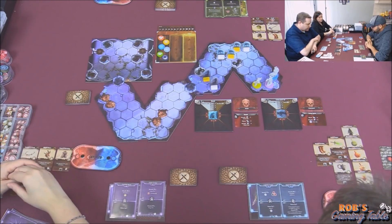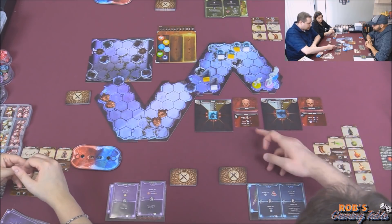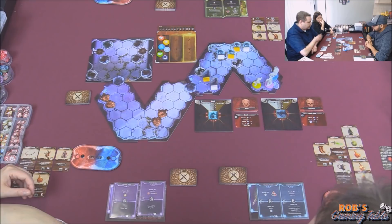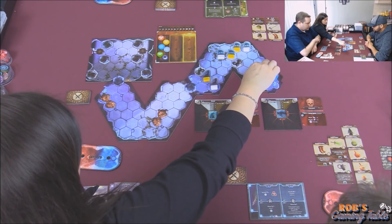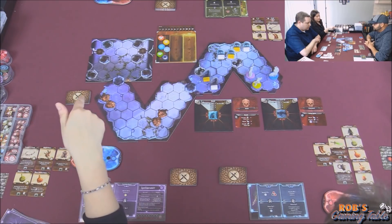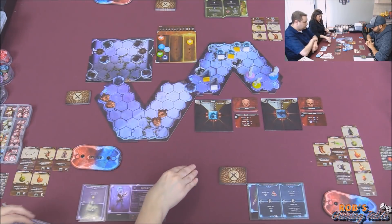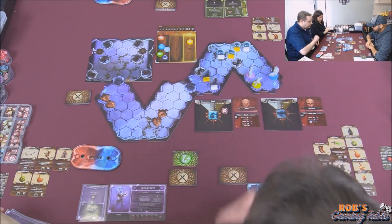Round one combat begins. The Spellweaver attacks elite number six for three; with a plus-two card flip it's five damage — the elite is two away from dying. Then the Brute moves straight three spaces and attacks wolf number four for three. The card flip adds only plus two to move, not attack, so attack stays at three. Number four takes three damage and dies. There's a retaliate of one on the first attack but the second attack kills him, so no retaliate on that. We clear the damage token since number four is dead.